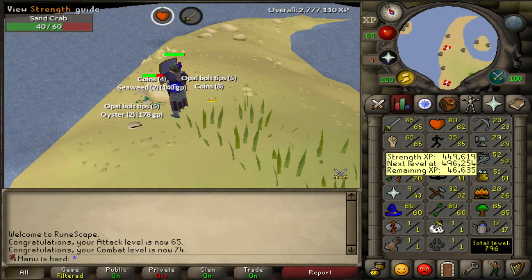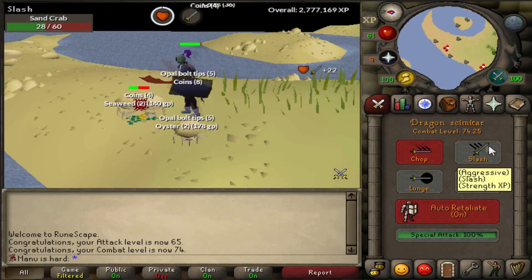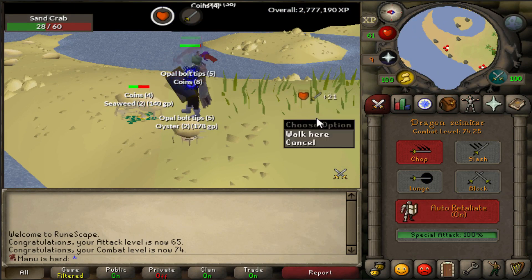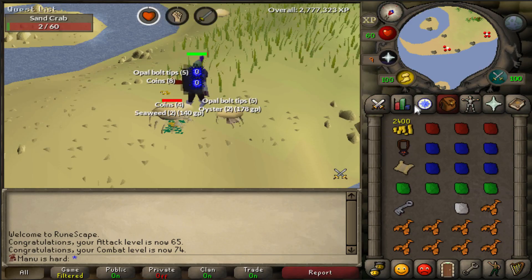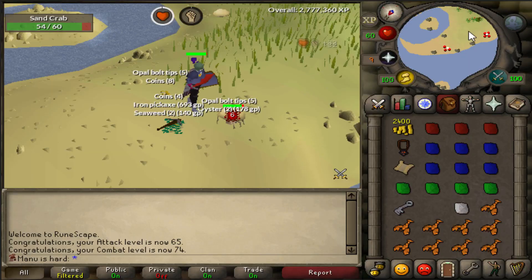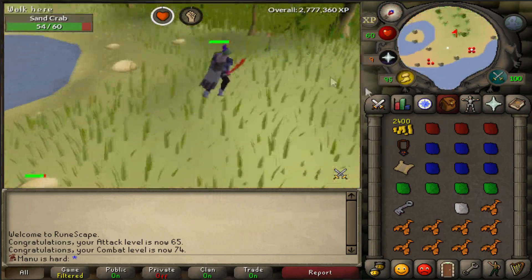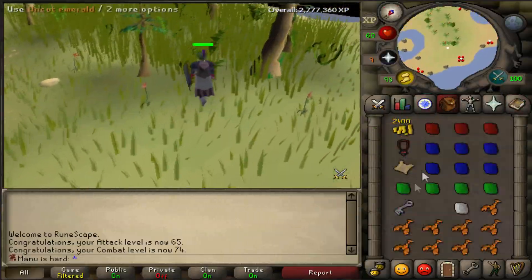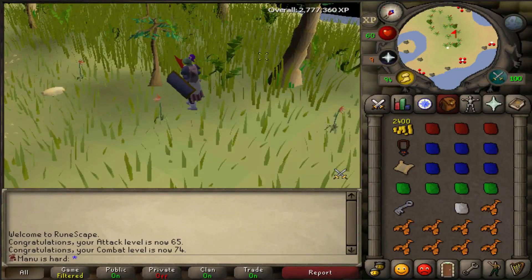There we go, 65 attack! We can now enter the Warriors Guild. So I suppose we're just going to go buy either a few Mithril sets - that shouldn't be too expensive - but honestly I think that's all my cash right there, so I can't afford another set. Also wouldn't be able to afford a steel set, so it's just better off to go make some money. Let's quickly go do the clue scroll, then open this crystal key, then find some money, and then go get our defender.